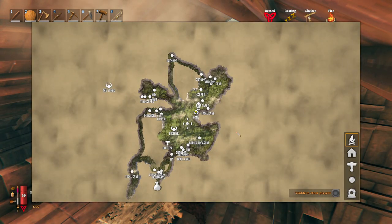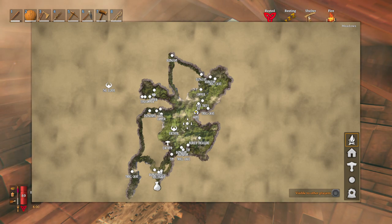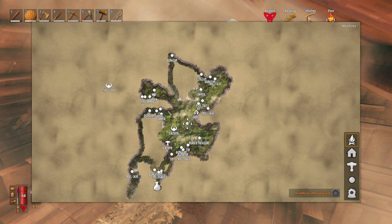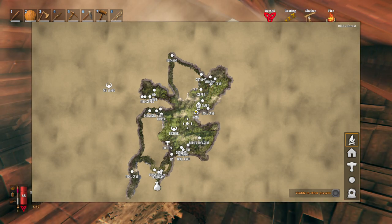Haldor the trader is found in the Black Forest biome. When you start a new world you will spawn in the sacrificial ruin area in a meadow — the starting area is always going to be a meadow. Typically the Black Forest will surround that starting meadow, so most of the areas I've explored here are either Black Forest or meadow.